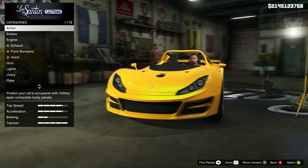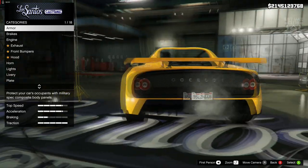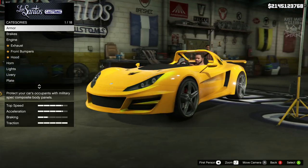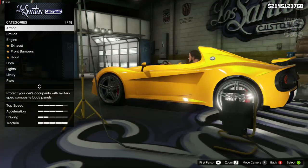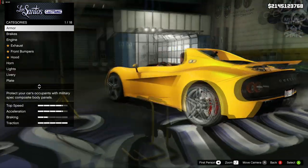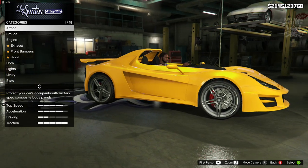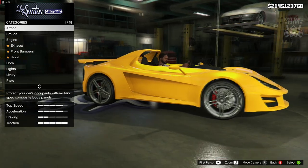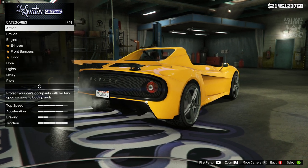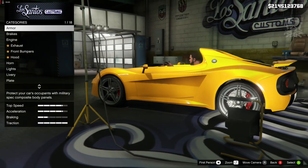First glimpse at this car, it does look very similar to the Coil Voltic which is already in the game — an electric car based off a Lotus Elise. This is very similar to that, mainly the rear of it, the front not so much. The lack of windscreen is evident as well. I've always liked the look of the Voltic in GTA, it was just the fact that it was an electric car that put me off.